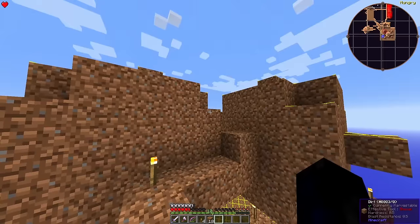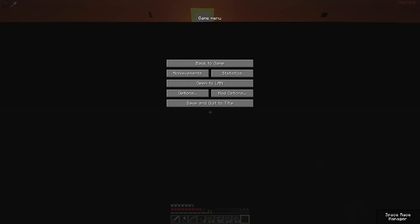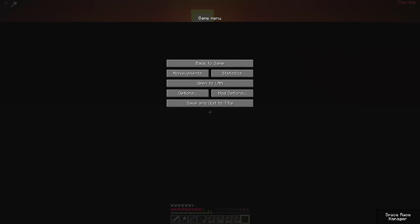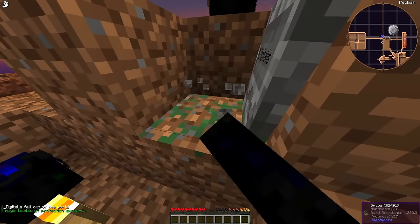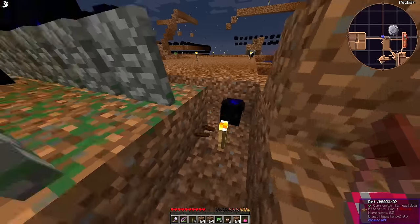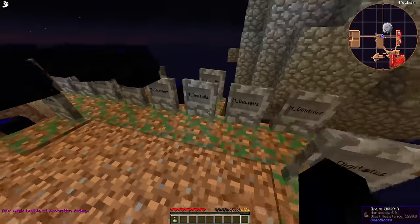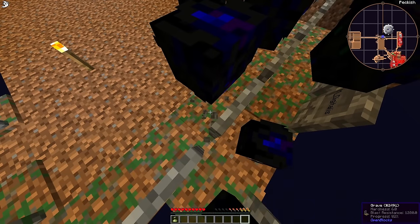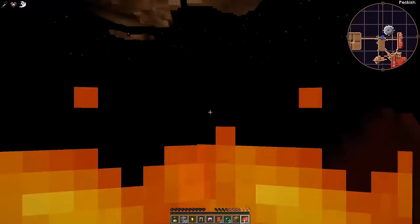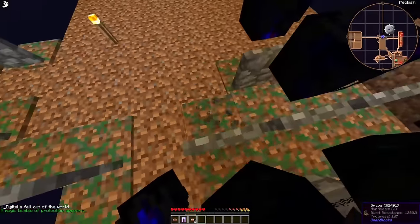I collect the dirt just before nightfall and return to building after a quick death to refresh my hunger. As my weapon and armor situation improves, hunger is increasingly going to become a bottleneck in my work. This will not be changing for quite some time, so I soldier on and sip instead from the infinite bounty of the void — or I would if I could remember which gravestone had my torches. I don't even have chests yet, and sorting is becoming a problem. I also realize I didn't relight the mob platform, so now endermen are going to mess it up again.